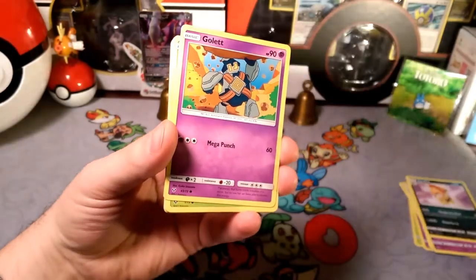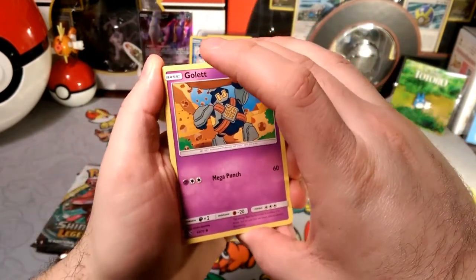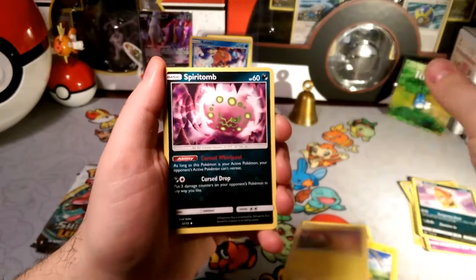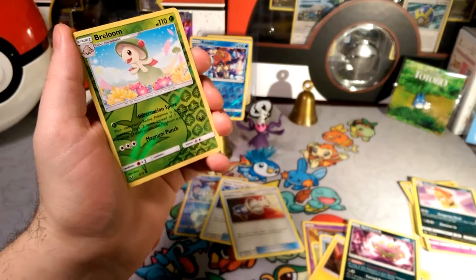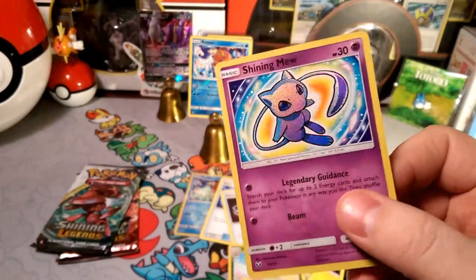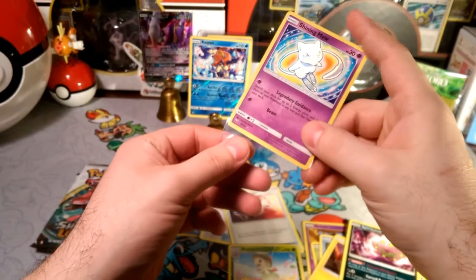James does a lot of giveaways of Magic: The Gathering, Pokemon, and Yugioh - all pretty cool stuff - and they both have Patreons, I'll leave a link to those in the description as well. Then in this pack: Pikachu, Spiritomb, Super Scoop Up - let's put that in our Lucario deck. The reverse is a Breloom, and then a rare is a Shining Mew! Oh man, this card loves me and I love it - it's a mutual friendship.